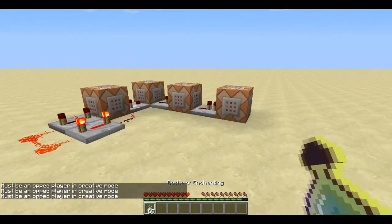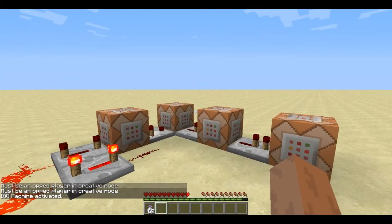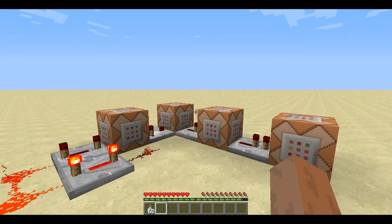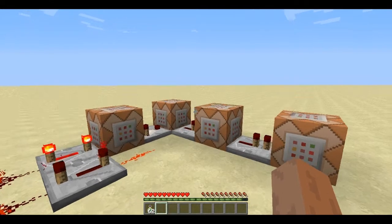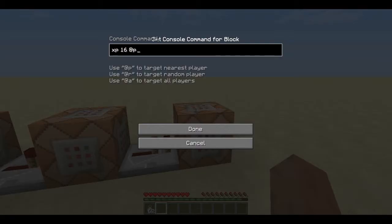So let me show you once again. As you can see my XP went up to level 1 for a brief amount of time, and after that it got removed as this command block right here takes it away. And now we have 16 XP since this command block gave us that.